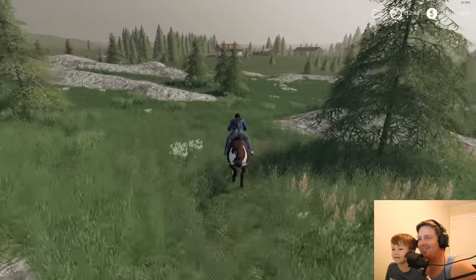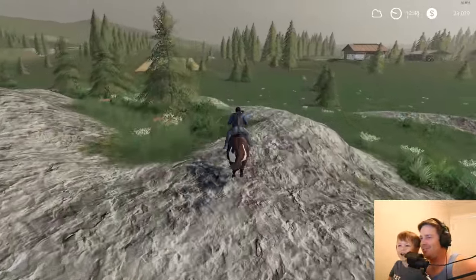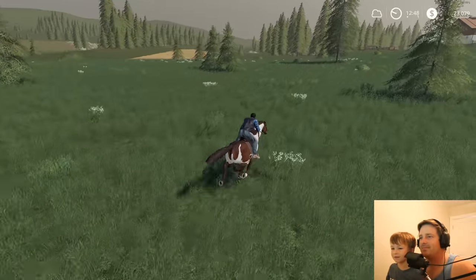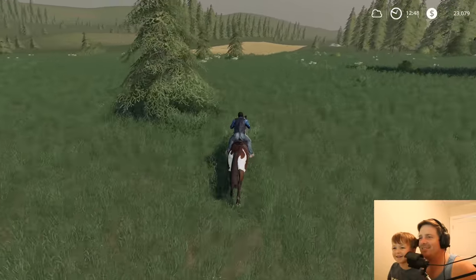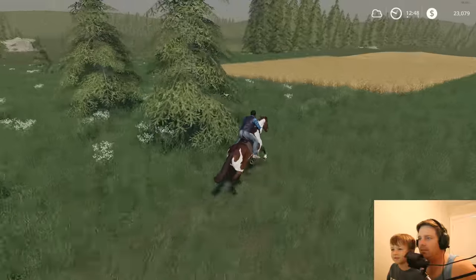Yeah! Let's go, Tornado! We found him - good job! High five! You knew it, you knew he was in the rocks. Tornado! There we go, we got him back. Good job! We're gonna go check out the barley with Tornado real quick. How does it look over here, Tornado? Looks good! Let's show him our tractor and harvester.